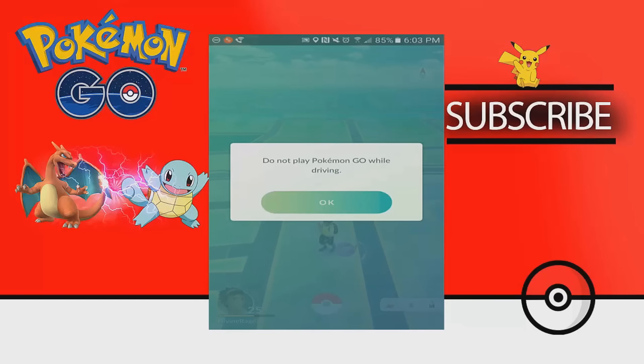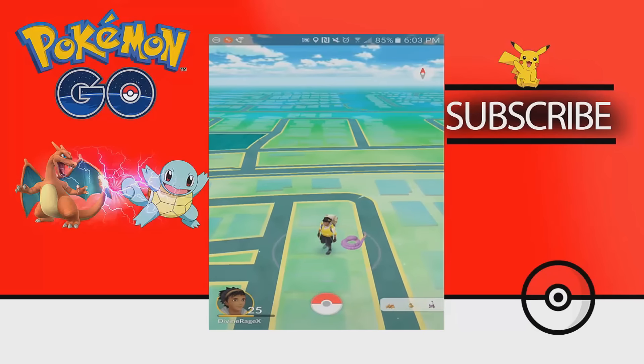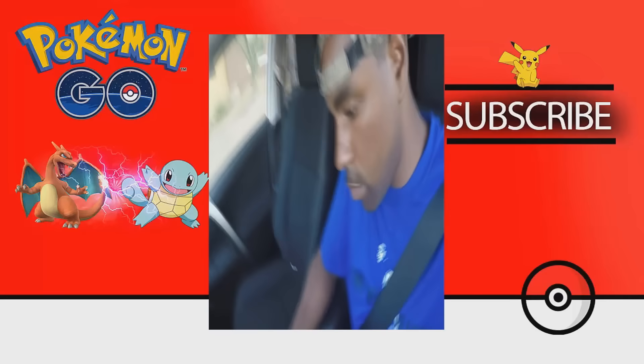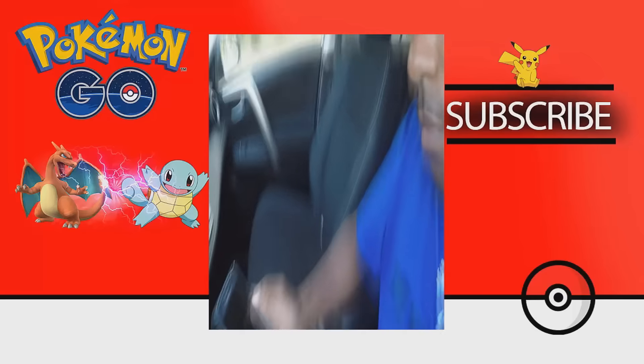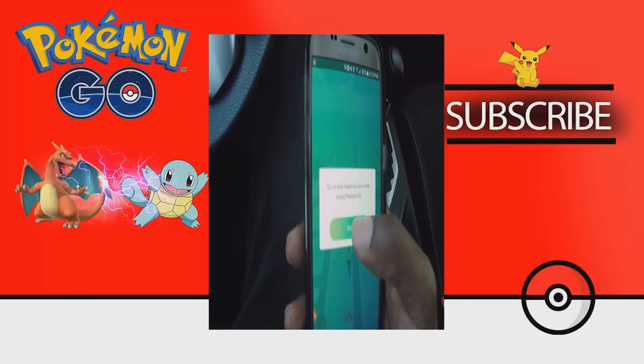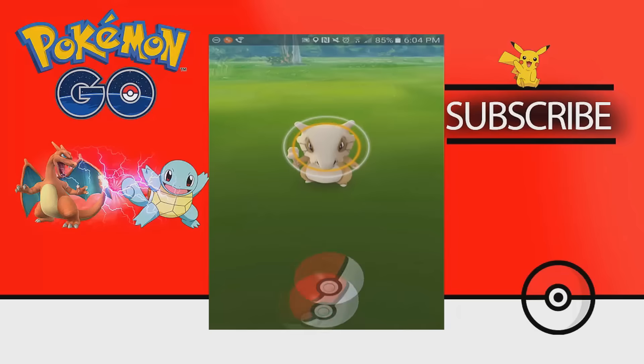The first notable change is the initial prompt screen. When you log on to Pokemon Go, you will be greeted with a warning such as: stay alert, be aware of your surroundings, do not drive and play Pokemon Go, do not trespass while playing Pokemon Go. You have to select OK giving your acknowledgement before you can proceed to play.